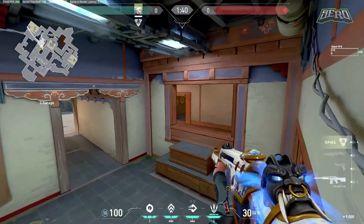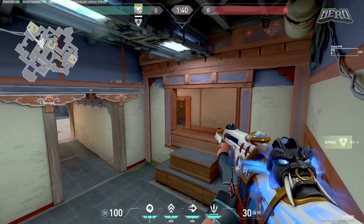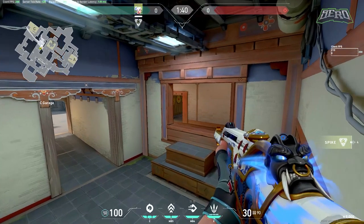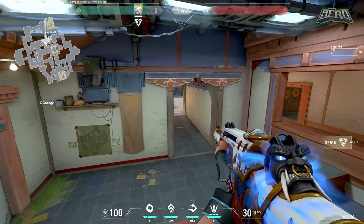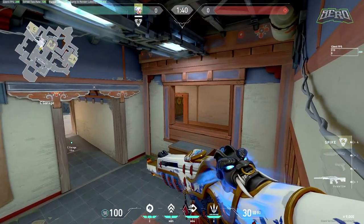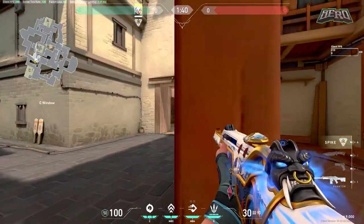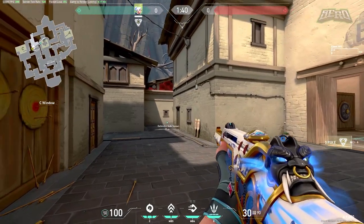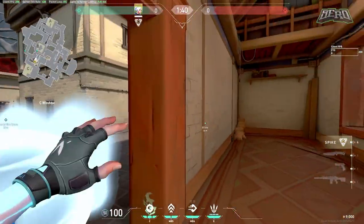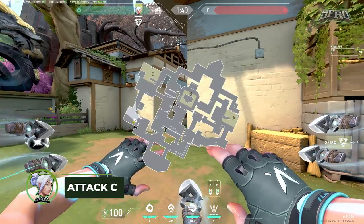When pushing through garage I recommend updrafting to the top of the structure. This is good because if teammates are below and they peek window, you have a crossfire — enemies can't kill both of you at once, so one of you will get the kill. If anyone runs out of garage you can shoot them in the back. After clearing garage, I recommend dashing forward to pick off rotators from B or CT — they'll likely have their knife out so it's an easy kill.